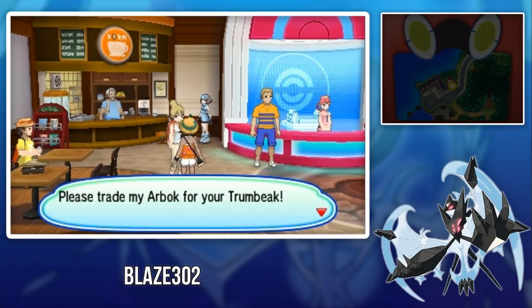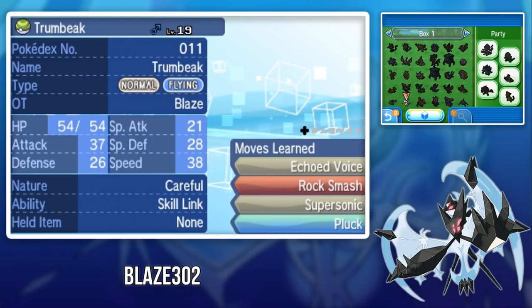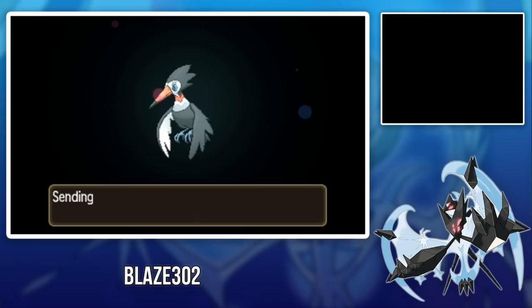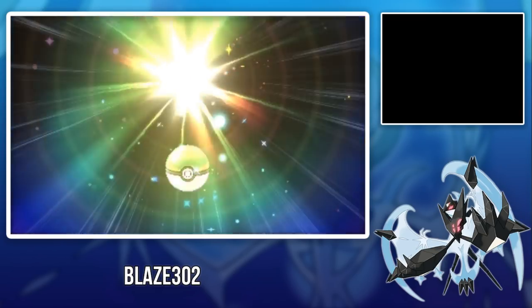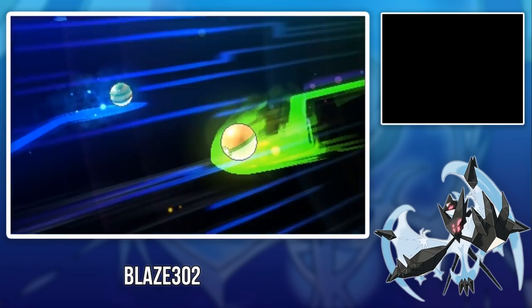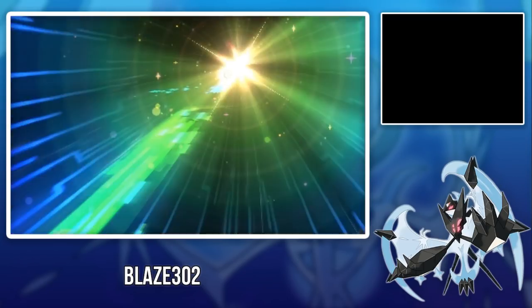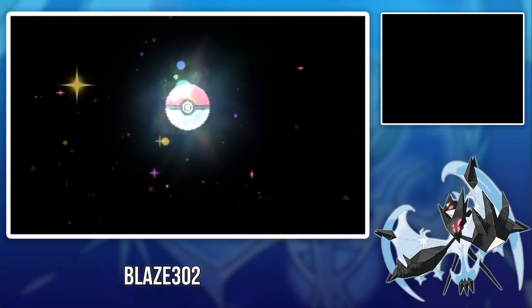The next Pokémon is Arbok, found in the Route 8 Pokémon Center. To get Arbok you have to trade a Trumbeak, which you can evolve from a Pikipek or catch on Route 6, Route 8, or Route 11. This Arbok is named Arbo, it's level 22, has the Intimidate ability, is holding a Balm Mushroom, Impish nature, and has the four moves Bite, Glare, Screech, and Acid. It has 31 IVs in Defense, which is max IVs.